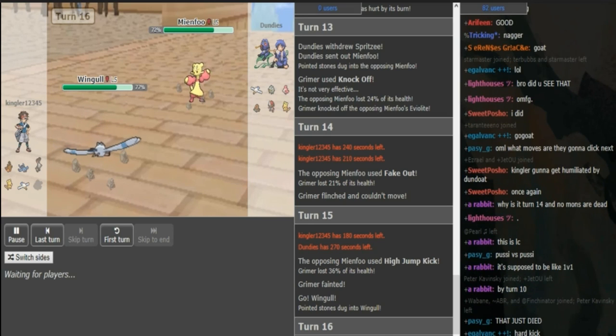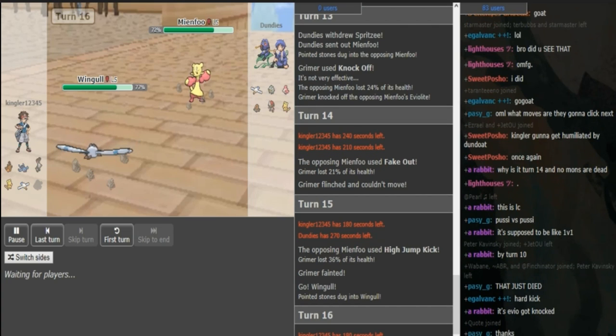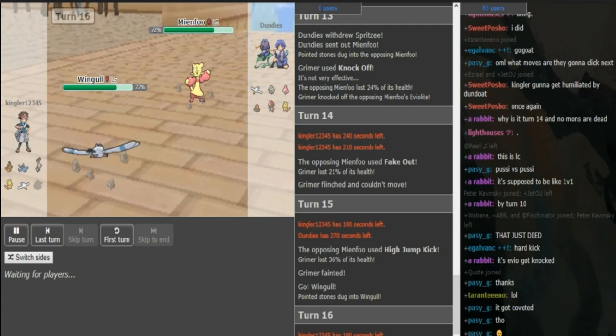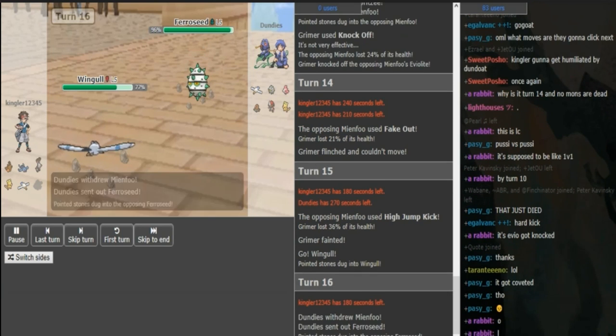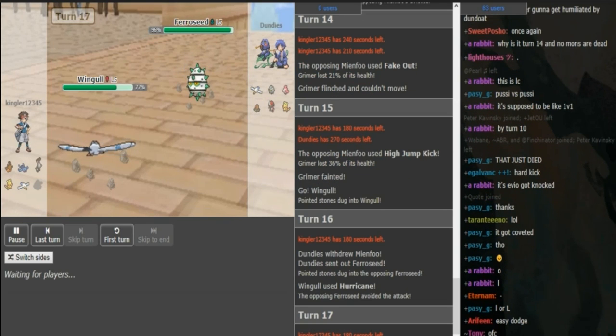Dundies is on fire today with that High Jump Kick when there's a Pumpkaboo in the back potentially to come in. Now Dundies can switch into Pawniard if it is Scarf — he has to be aware that Water Z is a thing and can slam him in one. But I don't know if you would want to click Water Z here when there's a Ferrisseed in the back willing to switch in for free. So Hurricane is the best play. He fires off a Hurricane trying to get some chip on the Ferrisseed — unfortunately this Ferrisseed rolls out of the way.